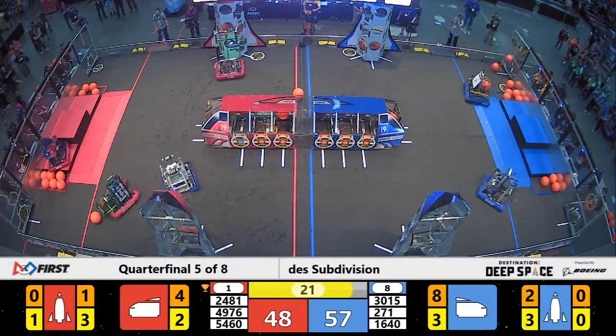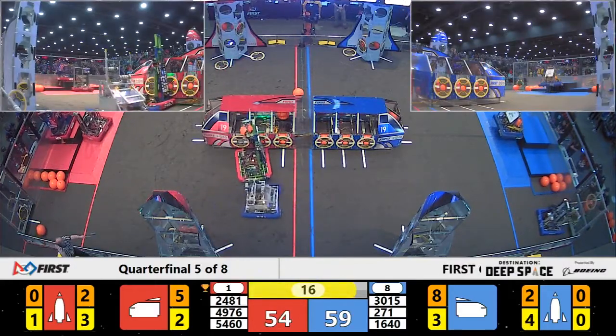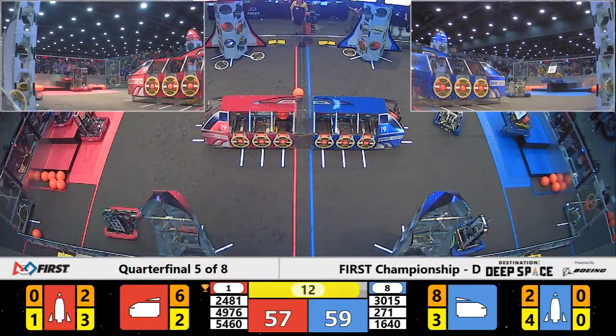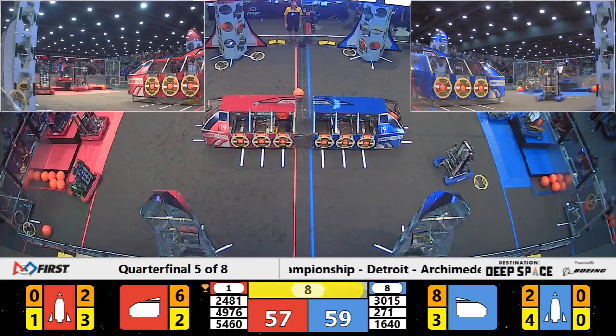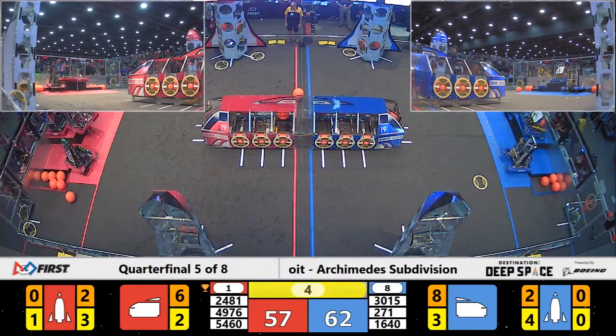49-76 begins their ascent to level three — Georgetown, Ontario — trying to do it for the red alliance. They are up. And here come the Roboteers, blue alliance 16-40, making their way up. 271 trying to get there as well. Let's see if 24-81 can make the magic happen.